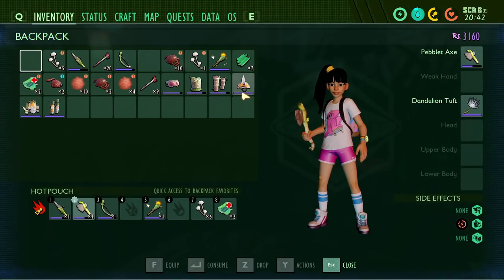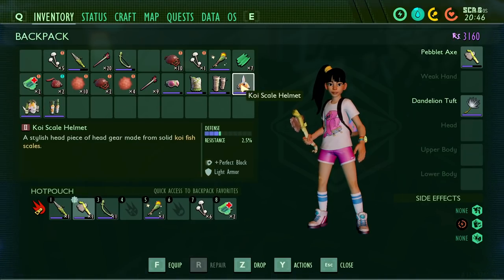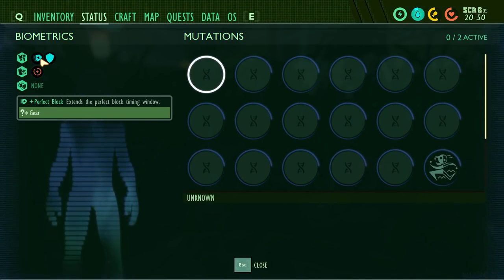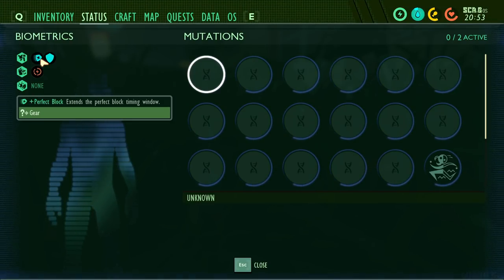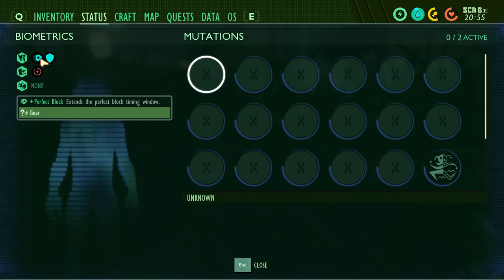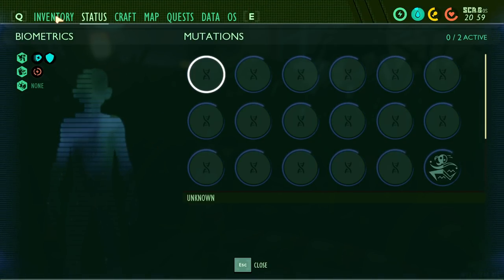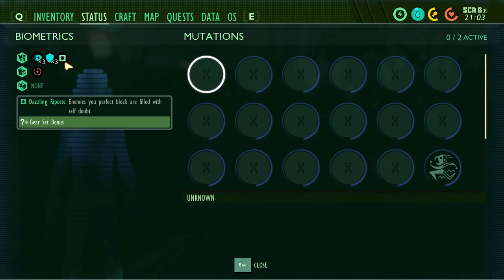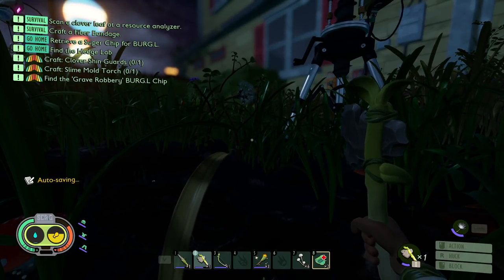If you're having trouble perfect blocking, you could get yourself a set of koi scale armor. The koi scale armor has a piece bonus — each piece will give you a plus perfect block. The plus perfect block extends the perfect block timing window, meaning there's more forgiveness in perfect blocking. You don't have to be absolutely frame perfect, and with each piece it'll extend the window even more, making perfect blocking even easier. The koi scale armor, if you become really good at perfect blocking, can become one of the better armors — because with all three pieces on, enemies you perfect block are filled with self-doubt, meaning they take more damage on subsequent attacks after a perfect block.